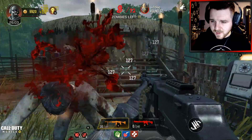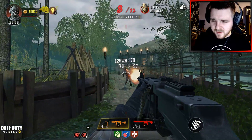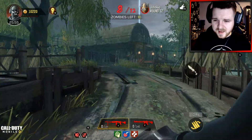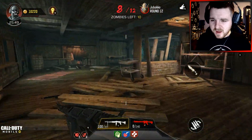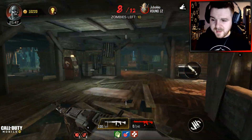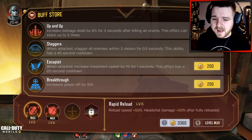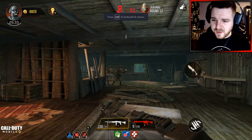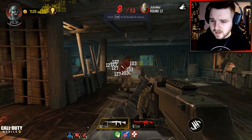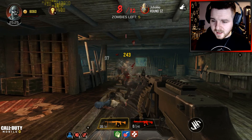You've got the coin machines as well — they're kind of like Gobblegums, giving you unique little abilities. I feel like they need to add more of them, or give us an option where we can select which ones we want to use, or earn them through an in-game currency. Kind of like Gobblegums in Black Ops 3 or the Elixirs in Black Ops 4 — some cool unique buffs you can earn by completing challenges.